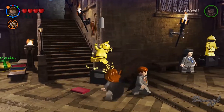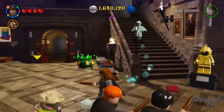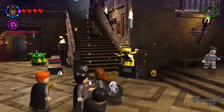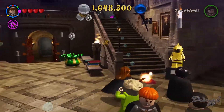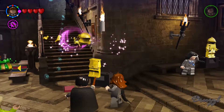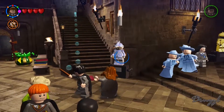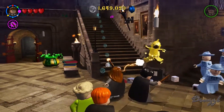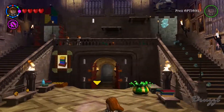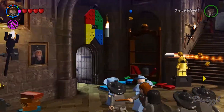We can actually finally deal with these statues. Wait — I have to shoot candles? This does give us lots of studs and it also turns them silver, and then I can hit them with a Reducto.